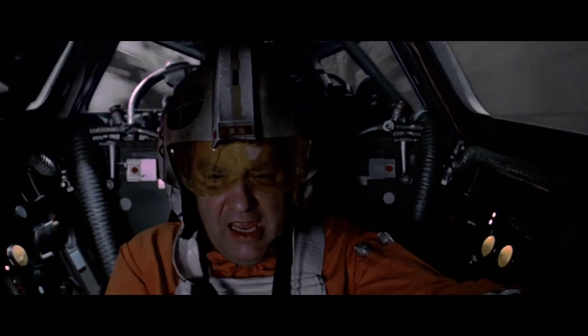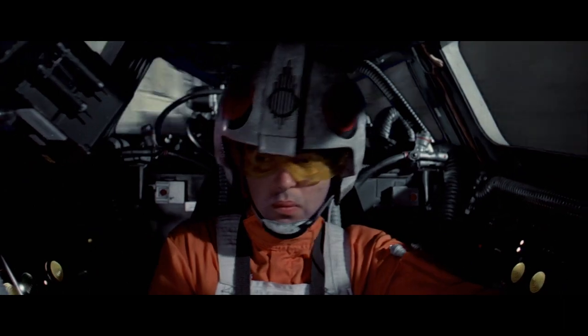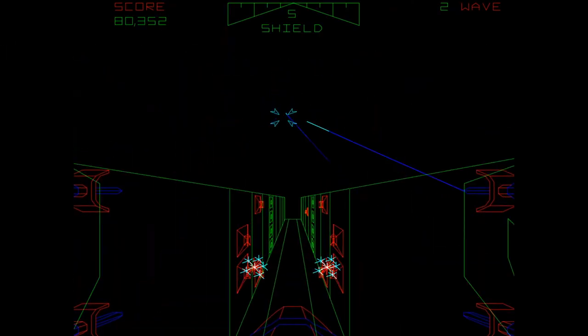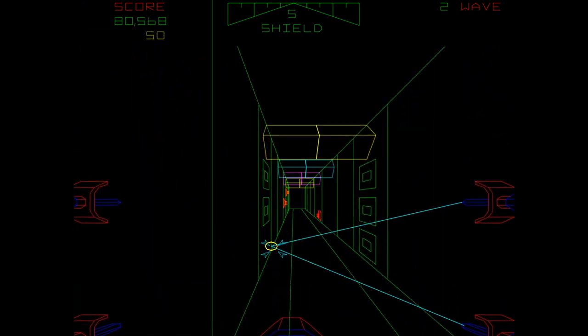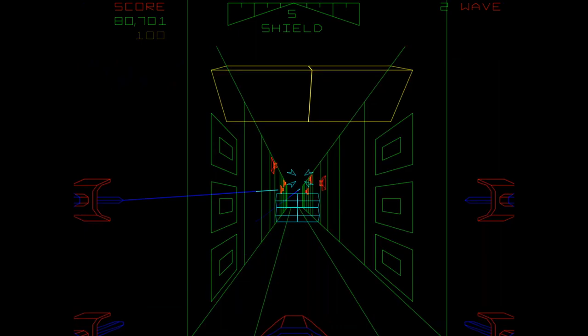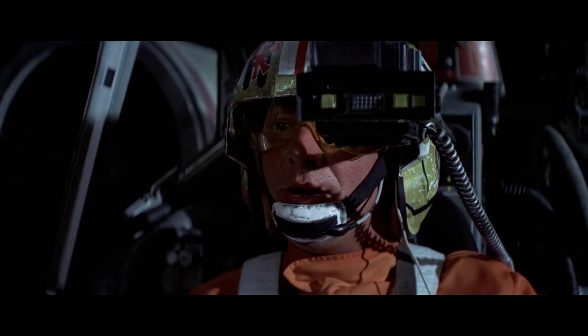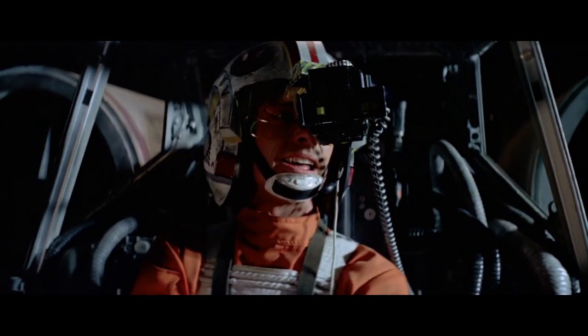Switch all power to front deflector screen. Hier moest je bij de exhaust port zien te komen om daar met een gericht schot de Death Star op te blazen. Het grootste doel was echter de highscore lijst zien te bereiken. Hoe hoger jij de moeilijkheidsgraad had staan, des te meer punten kon je behalen.